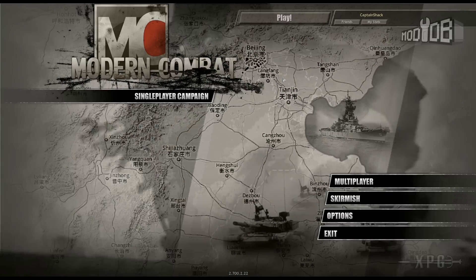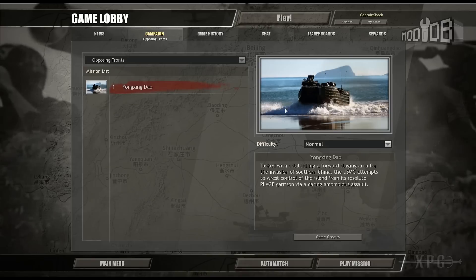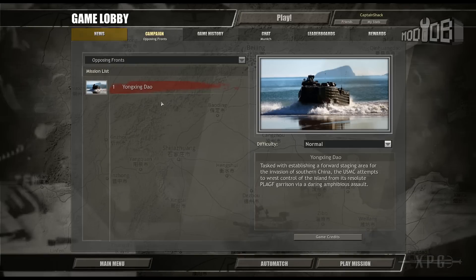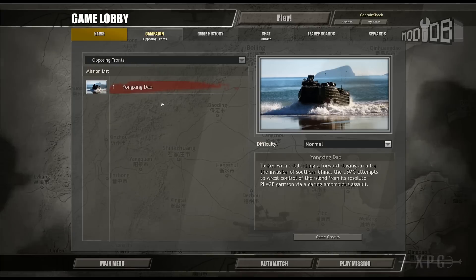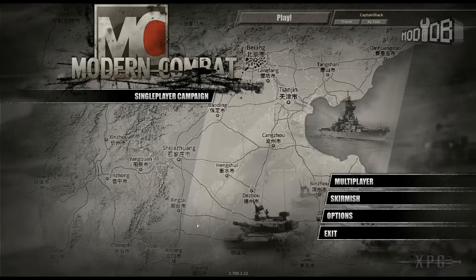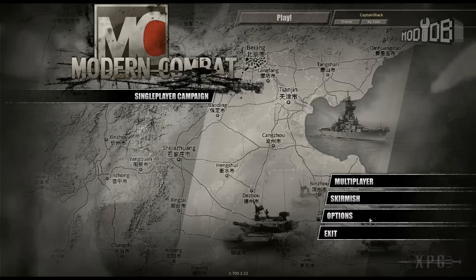It's got a campaign. I haven't played too much of it - I've been playing a lot of skirmish - but the early campaign mission has you heading in on a beach, establishing a beachhead for an assault on the Chinese mainland. You've got marine special forces sneaking in and taking out communication arrays and anti-aircraft positions. But we're going to jump into skirmish to show some of the units. This is a total conversion, so they've replaced - or are trying to replace - all the assets.